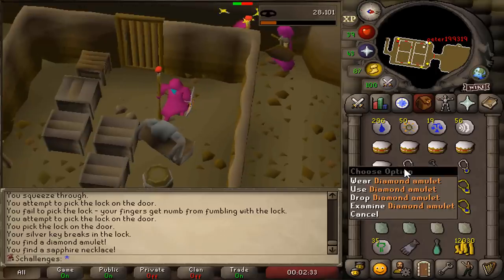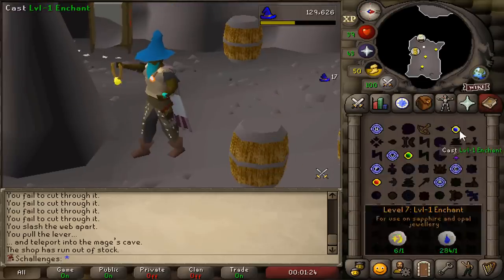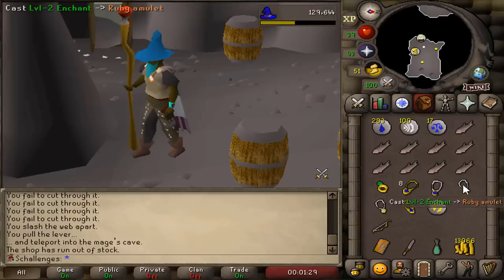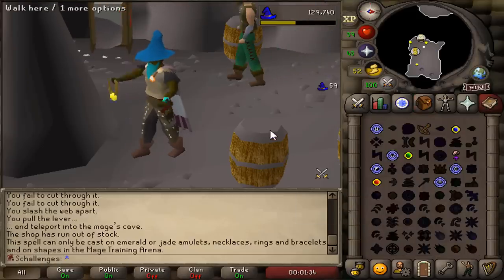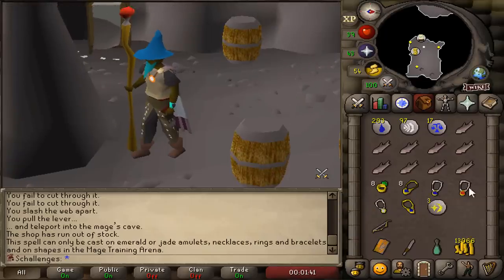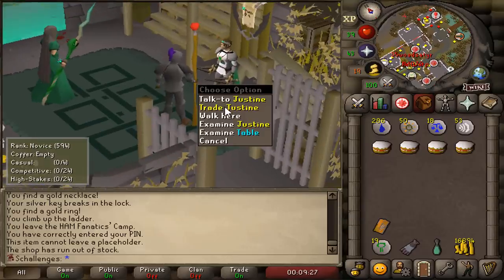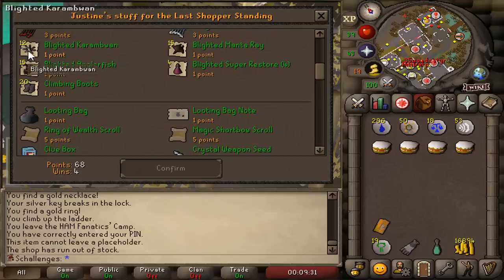The power amulet achieved. At the arena we get the games necklace, the magic amulet, the dual ring, and the strength amulet. We can't do the power amulet just yet, but we got those four very nice unlocks. Not everyone knows this, but at Last Man Standing you can buy yourself blighted karambwans, blighted manta rays, and blighted super restores — supplies that can only be used in the wilderness.